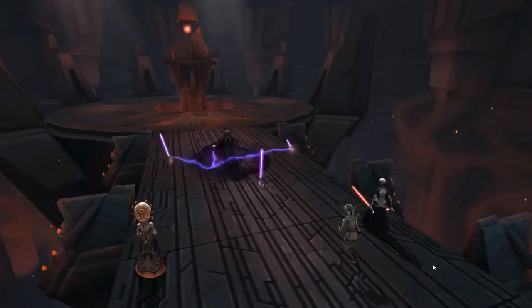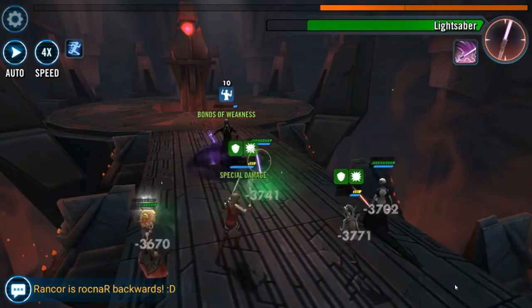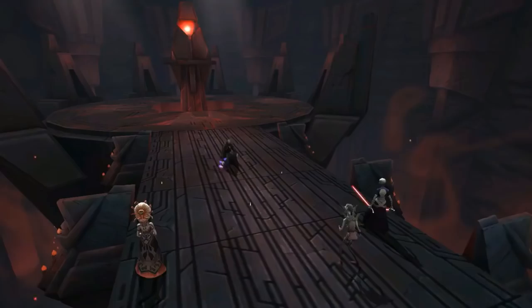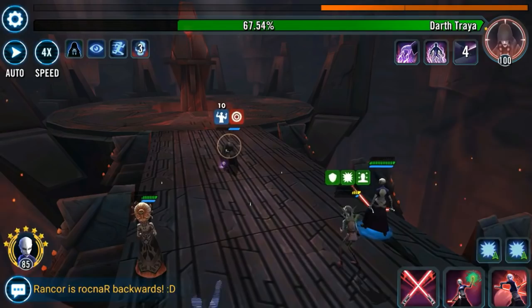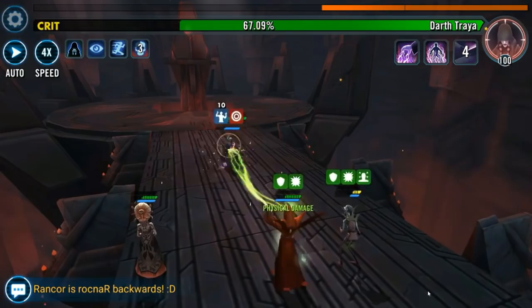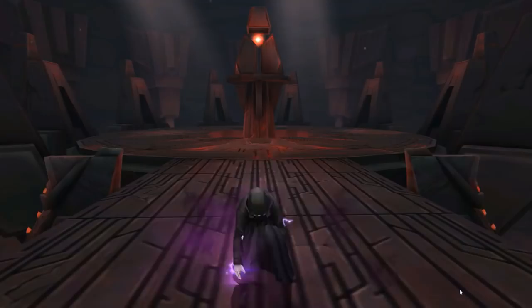Once it's set up, you use Nightsister Zombie to eat the isolates from Darth Treya and just let the team wreck Treya — that's really it once the topples are up. You can see Initiate coming in with those constant resists on Treya: each resist is 5% turn meter for a Nightsister ally. We're at 124,000 damage at this point — lots of damage, and very simple.